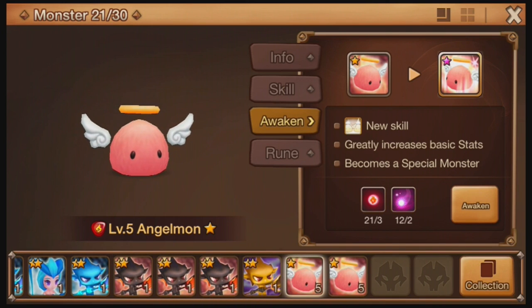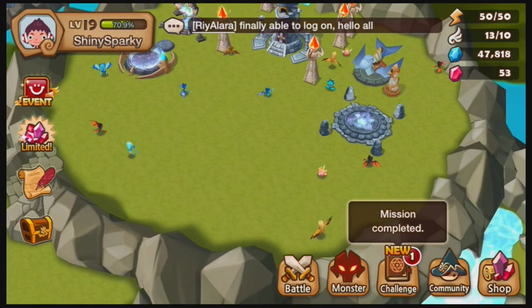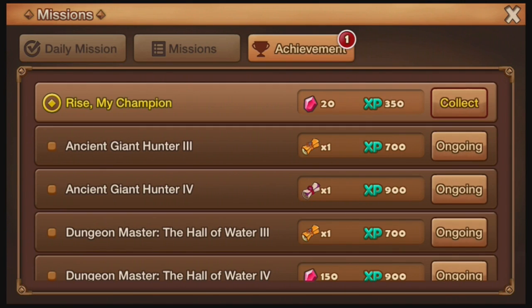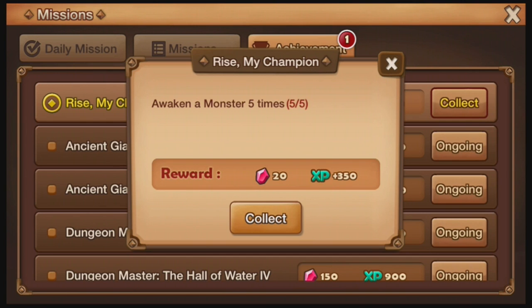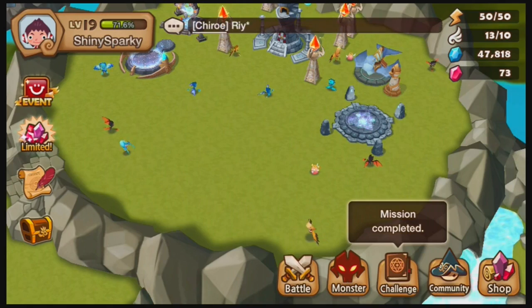I'm going to awaken one of these Angelmon just to see, because I only need three lows and two lows of that. Here we go — awaken. There, done. Red Angelmon, nice. Achievement unlocked — Awaken a Monster — 20 crystals! I completely forgot about this achievement. Hell yeah!